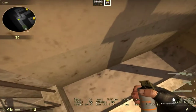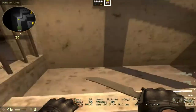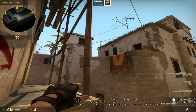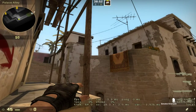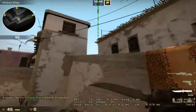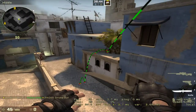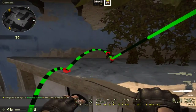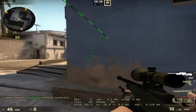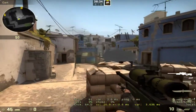For the next smoke, all you have to do is come into this corner right here — come up here, into this corner, take out your smoke, aim a little bit lower like this, and jump throw. It'll land perfectly like that. Sometimes it'll make it, sometimes it won't, but now you can execute safely without worrying about anything.